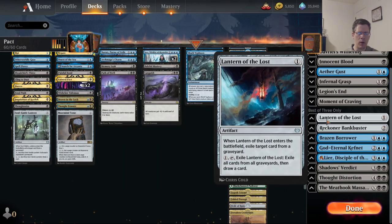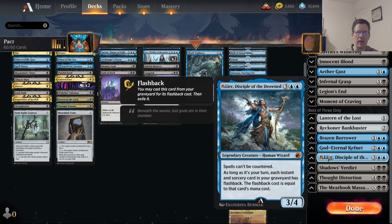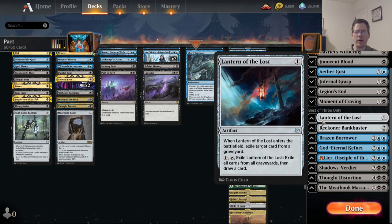The other change I made is a minor one — I replaced Relic of Progenitus with Lantern of the Lost because I think against Phoenix, Relic was not as good. You don't really want to be exiling your own graveyard in the Phoenix matchup because I do board in Lear in that matchup. Also, the Lantern can hit a card the turn it comes into play and hits the card you want to hit, as opposed to Relic which just removes a card of their choice every turn. If you wanted to make the Phoenix matchup even better, you should look at adding a Tormod's Crypt to the sideboard, though the sideboard is pretty tight.